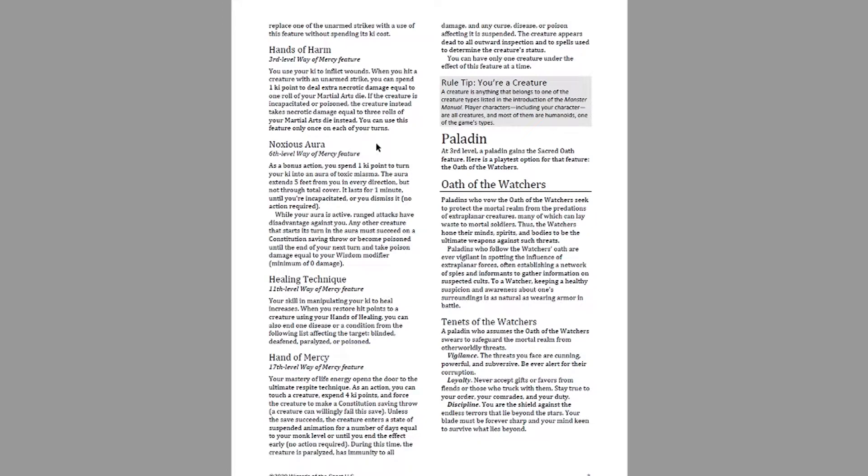Any creature that starts its turn in the aura must succeed on a Constitution saving throw or become poisoned until the end of your next turn, and take poison damage equal to your Wisdom modifier. When you walk up to a creature and do all your attacks, on that creature's turn they have to make a Con save. If they fail, they become poisoned — giving them disadvantage against you — and they take a bit of poison damage. That poisoned condition also activates Hands of Harm.